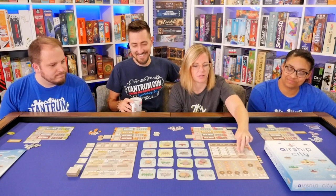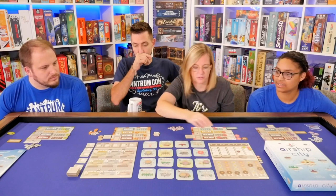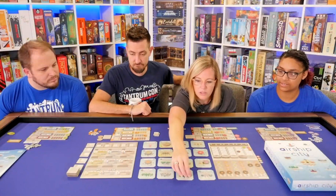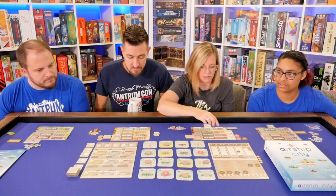Round six. I will first go here to the shipyard and make a wooden private ship — one, two, three, four wood and two gears. I'm going to sell it for three gold. Then I have one more ship to move. I'm going to go here to the factory — I need some of that. One, two, three gears.